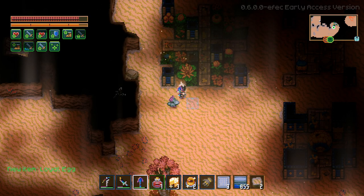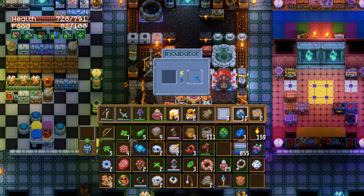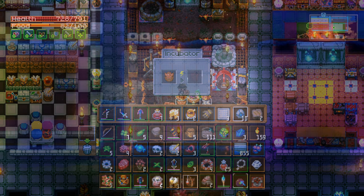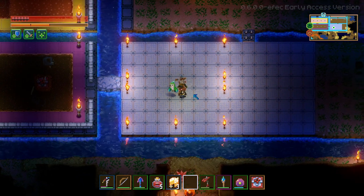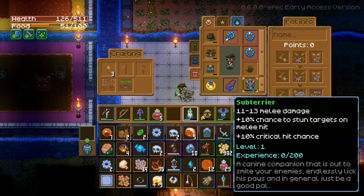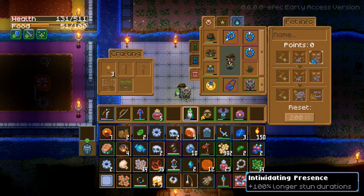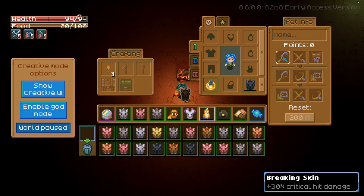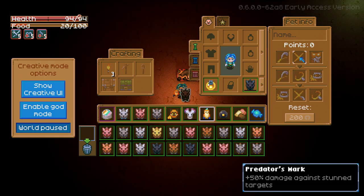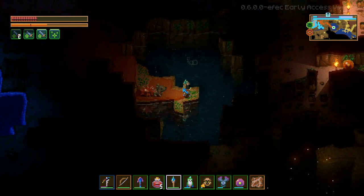Then we have the subterrier, which you have a chance to get when you dig up one of the cracked locations — it looks like it can be any biome. The same goes for the Owlux; it can be any crate in the world. This is your loyal doggo — it gives you the loyal egg and then you'll get the dog. It's a melee damage type pet with a 10% chance to stun targets on melee hit and 10% critical hit chance. Lots of perks are centered around critical hits, extra boss damage, and extra stun duration, making it really good for critical hit and stun builds. You can also pet the doggos and directly feed them candies from your hotbar.